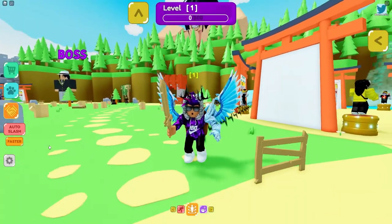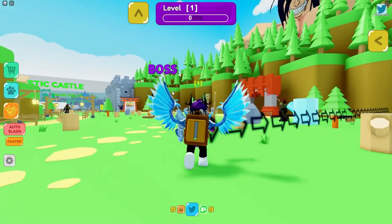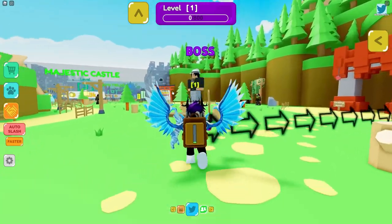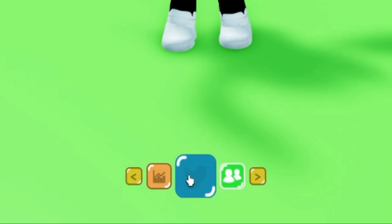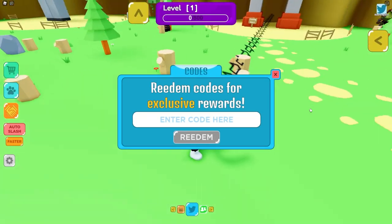Now let's go into all of these new working codes. If you don't know how to redeem codes in Slashing Simulator, go to the bottom of the screen, click on the Twitter button, and the code menu will come up. These codes are in no particular order, so let's just get into it.